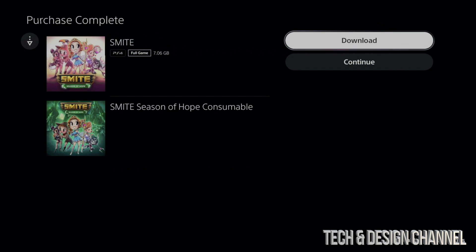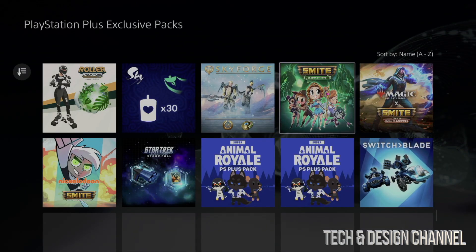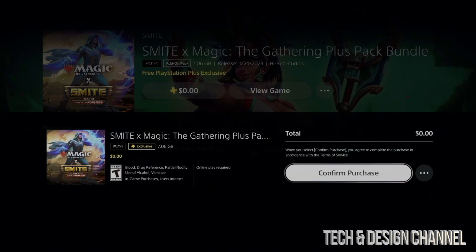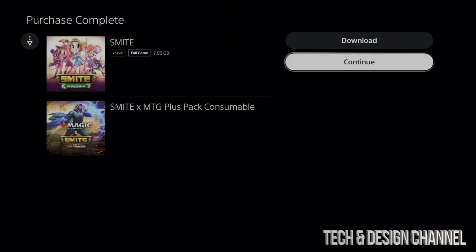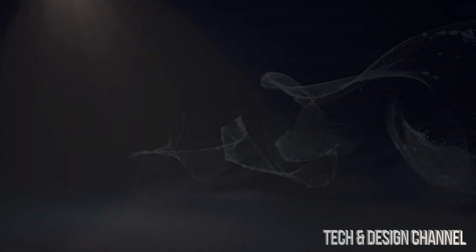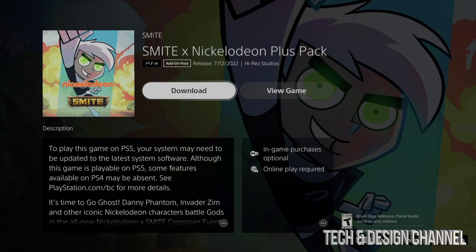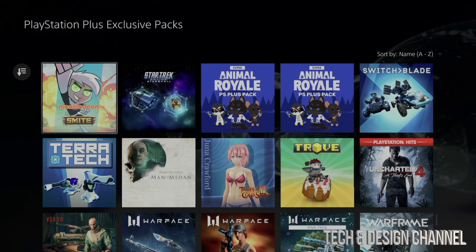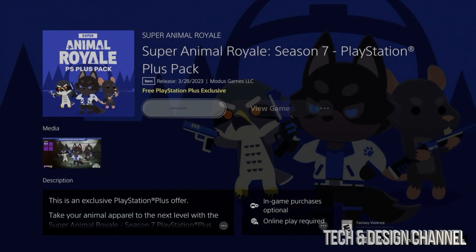Same deal — we could download this or just continue on. I'll download it later; it's being added to my library. We're just going to keep going, add this to our library, confirm, processing. We're going to continue again and download everything at the end. I don't want to download everything while making a video because that's just going to slow things down. I'm actually surprised that all these require downloads.